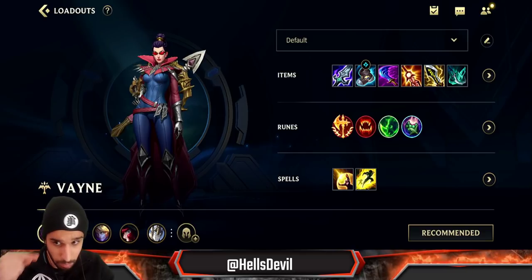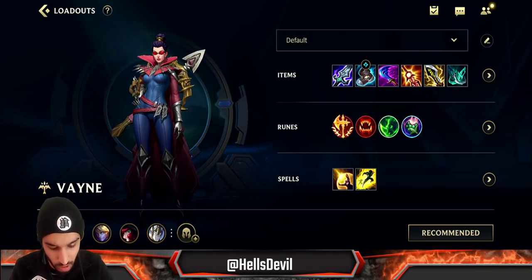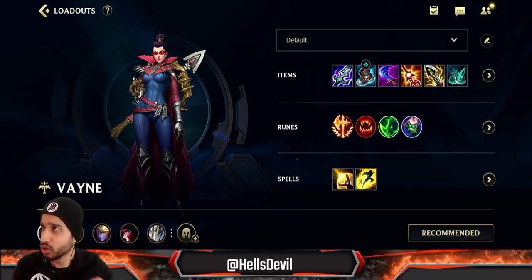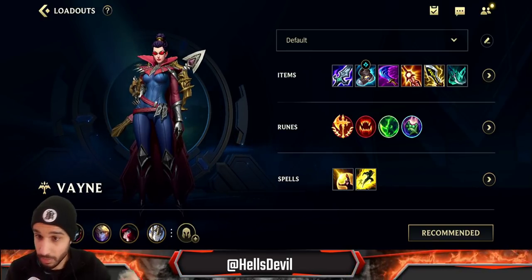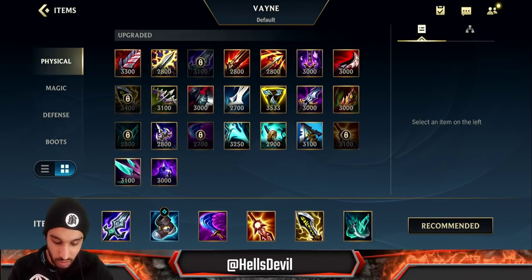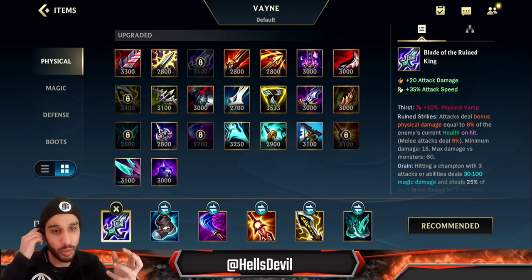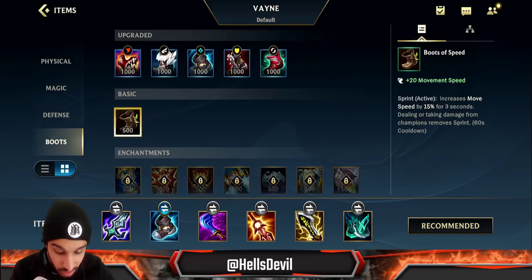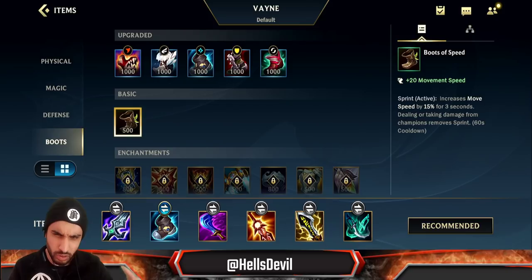First we're going to talk about the build. If you want to skip to the gameplay there are timestamps in the description. How do you build Vayne? There are multiple misconceptions, so let me teach you everything. First of all, you always start with the Blade of the Ruined King — this is a no-brainer, just do it. After that, make sure you get at least the basic boots.